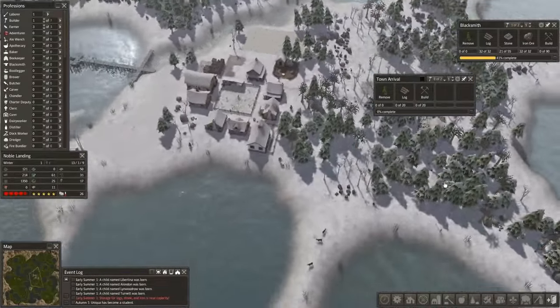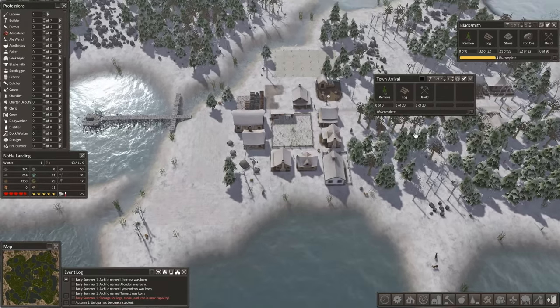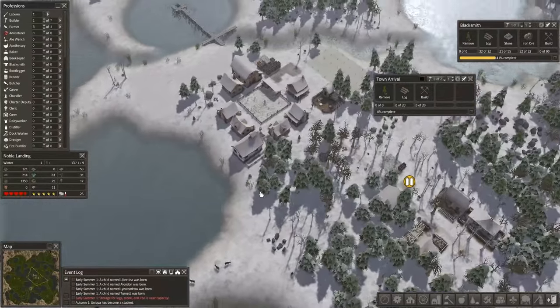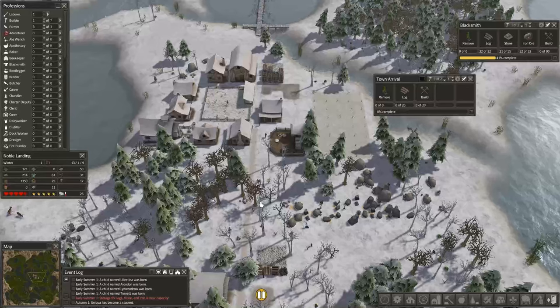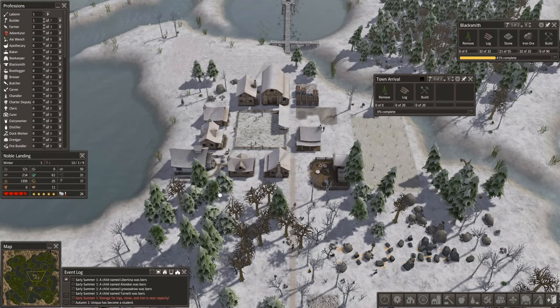So I think we're going to do Noble Landing in 1.6. There weren't a lot of changes between 1.6 and 1.61 — there was the addition of the ability to brew coffee, the sandstone road, and a lot of fixes, but not a lot of new buildings added. So Noble Landing is going to be recorded in 1.6. I went through and changed thumbnails, descriptions, and videos. So we have a modified series — we're back in Colonial Charter 1.6.